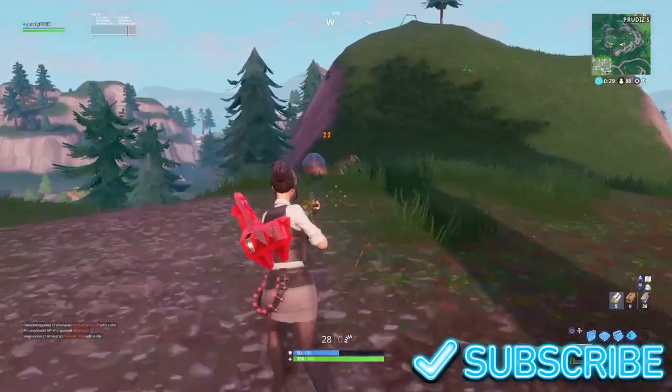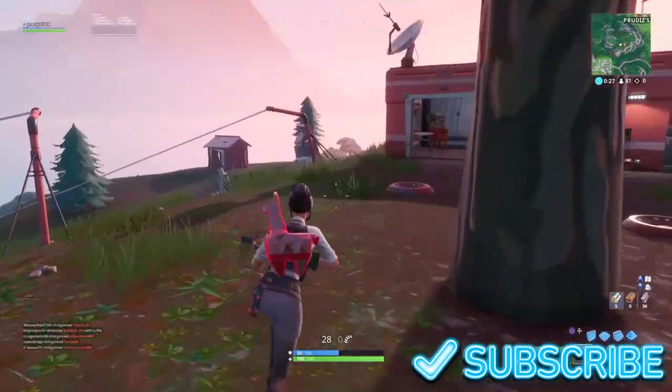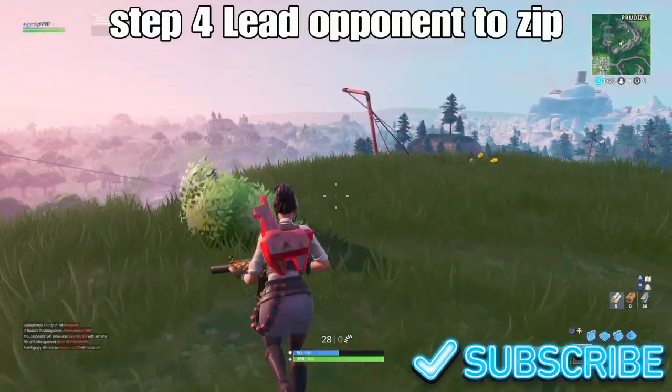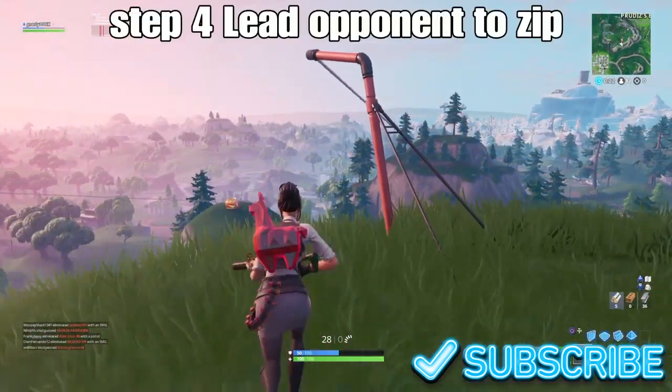You don't want him to escape. So go ahead and kill any of these little balls that float around. Make sure none of them are around. And he's still following us — you can hear his footprints behind us. So let's lead him to the zipline.